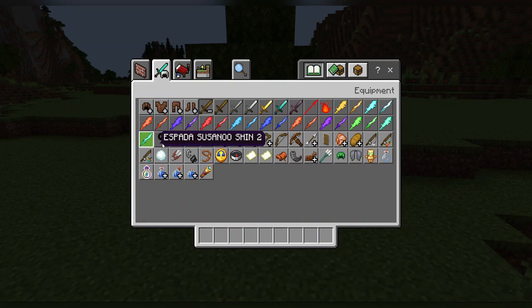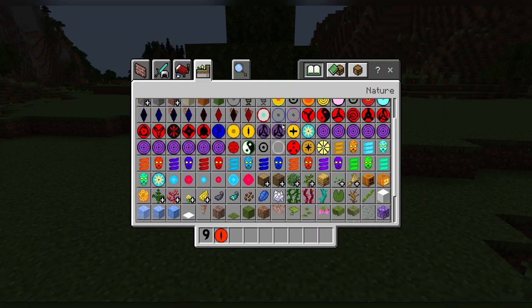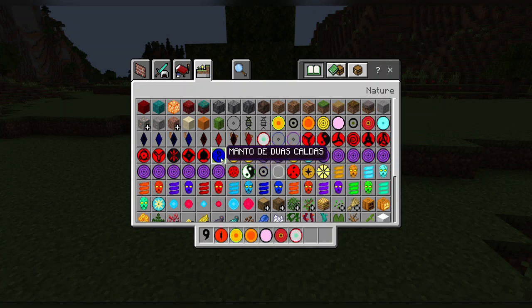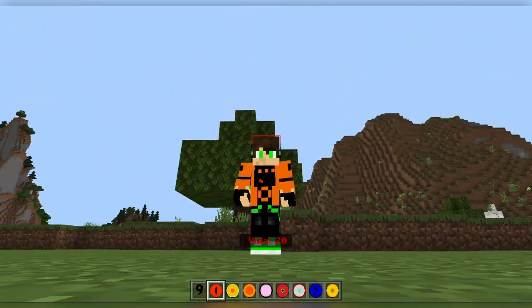Naruto Craft — new updates. So we have this, which is a Ghetto mod, and we have the Baryon mode. They basically added a bunch of tailed beast stuff. As you can see, there are all these mantles — or rather, cloaks. It's not a very big content update, but it's still an update, so we'll cover it.